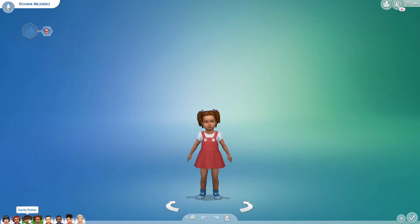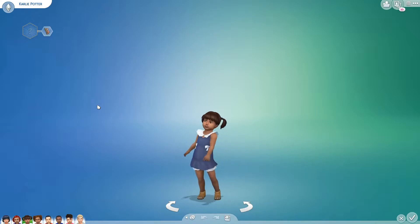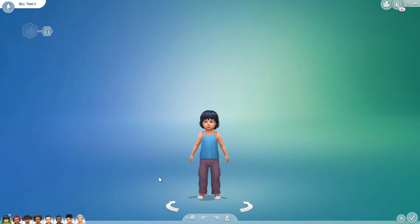Our next toddler is Carly Potter — another cutie pie with pigtails and little bear claw boots — she is our clingy toddler, so she might need some extra time from Mr. Meek. Next is Yvonne Hester — she is our charmer, so she's gonna break the other children's hearts. Our final toddler is Bill Tracy — a cute little laid-back guy, and he's our angel. I'm expecting big things from you, Bill — you're gonna be the easy one to take care of.